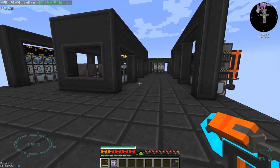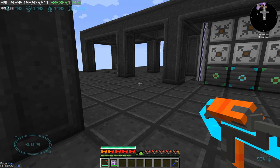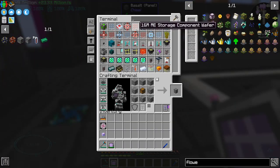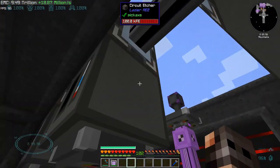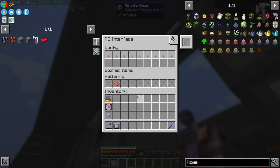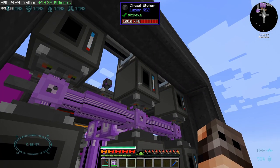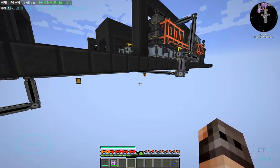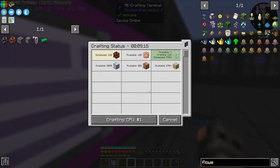It has been quite a while. We do have a singularity for the 16 million ME storage component, and the problem was Laser AE2. I thought my patterns were wrong, but even if you put the interface on blocking mode, it's still going to pump in items and the circuit etchers are going to get confused and not craft items. It was the same problem I had with the chemical combiner. So what I did is we do have more circuit etchers, and now if I want to craft them it's easy — I just had to separate the patterns.